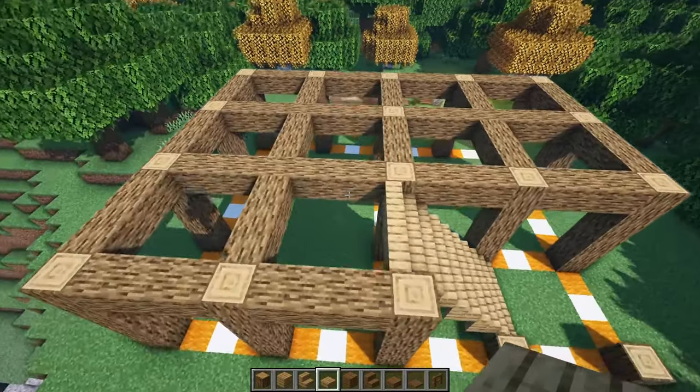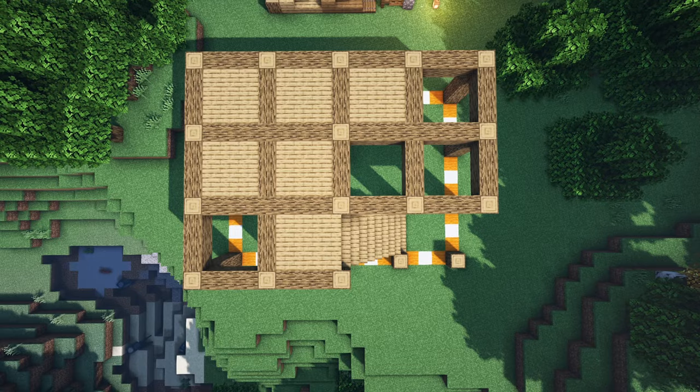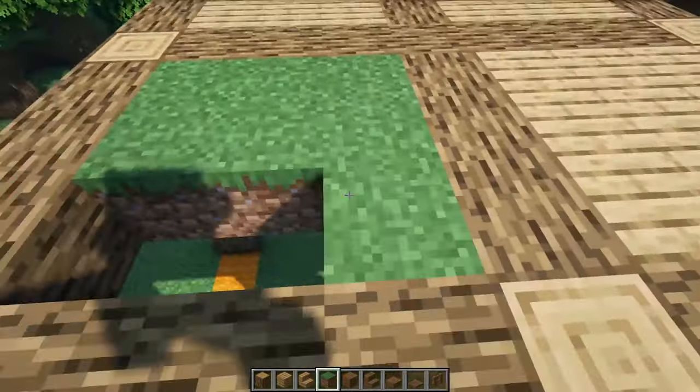Now from here, we're going to grab some oak slabs and just fill in these gaps in the middle. It should look like this, but we're going to leave these gaps open — we're going to be putting grass on that. We're going to leave these three open and then this one in the corner, and just fill it all in with grass for right now.